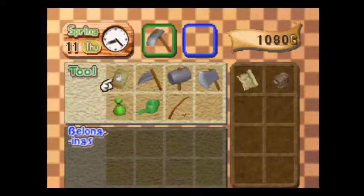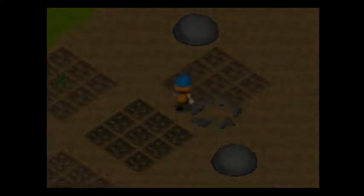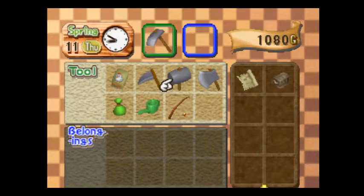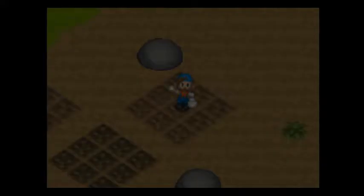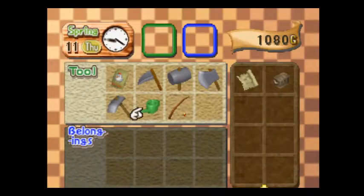Looks like I'm gonna have to get rid of this rock. Much like the stumps, if you just smash this rock with the hammer several times, it'll break up — no big deal. Looks like I'm gonna be staying up late tonight! But that's okay, because I got the extra power nut from the goddess. Oh no, that was my last cabbage seed! I should buy more seeds from the store, shouldn't I?